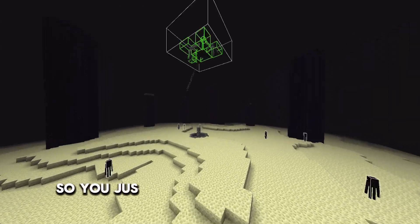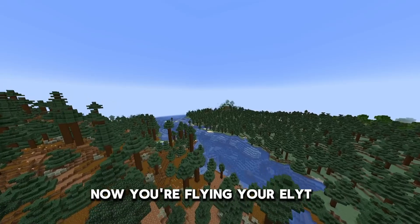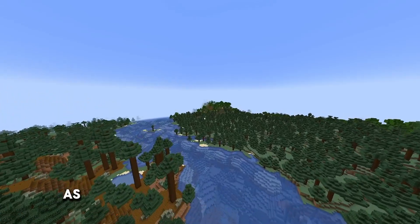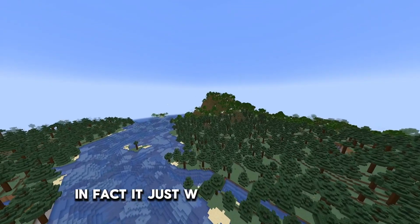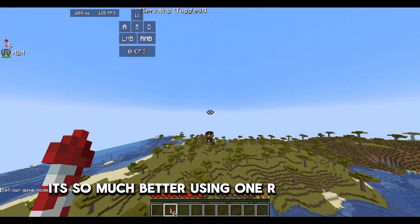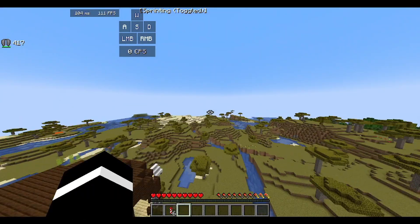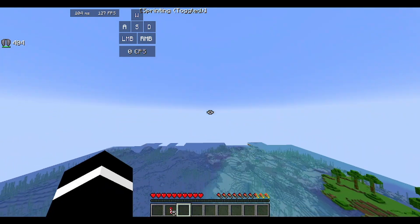So you just went to the End and got an elytra. Now you're flying your elytra, do not spam your rockets as it does not make you go any faster. It just wastes your rockets. You're much better off using one rocket every couple seconds, or in some cases you can make a rocket last a couple minutes if you're lucky.